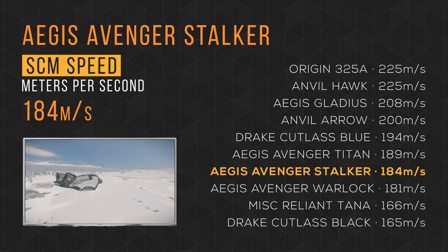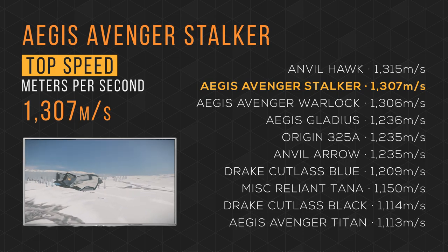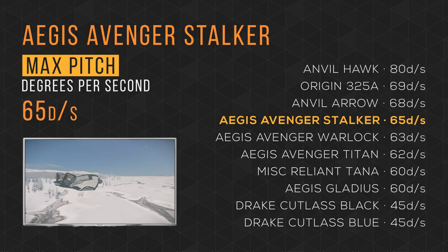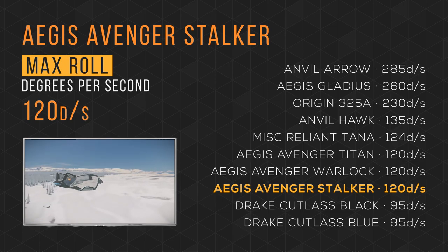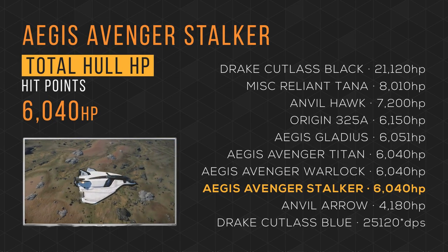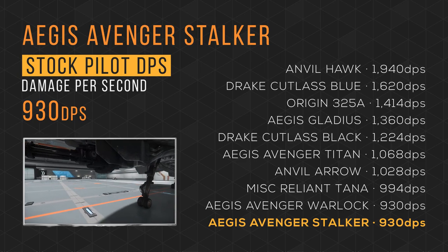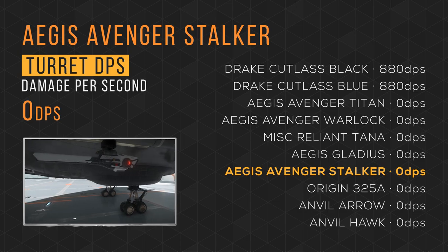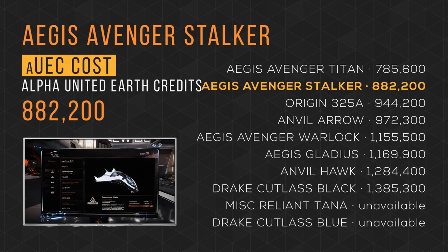It cruises with an SCM speed of 184 meters per second, taking 7th place. It blazes by with a max speed of 1307, taking 2nd place. It has a max pitch rate of 65 degrees per second in 4th place, a max yaw rate of 65 degrees also in 4th, and a max roll rate of 120 degrees per second tying 6th. It has a total hull HP of just over 6,000, tying 6th place. Default pilot DPS is 908, tying last — check out my loadout guide to fix that. Combined missile payload is over 14,000, taking 9th place. The Avenger Stalker is available in-game for almost 900,000 UEC, taking 2nd spot.